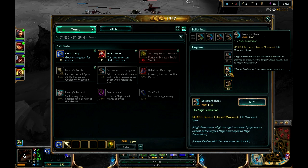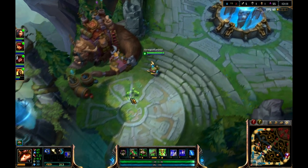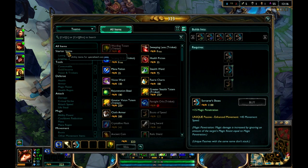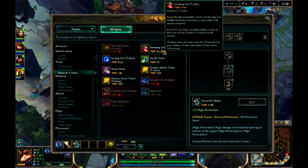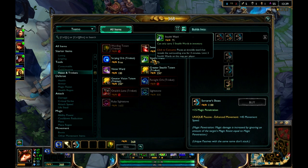You can grab items while dead. Boots are very important because they increase your movement speed and some other stats. Over here in the shop, you can see all the item stats: consumables, gold income, vision and trinkets. Here are your wards and your sweeping lens, which get rid of wards. You have your vision ward, which is visible but will reveal any invisible units in the area. And then you have your stealth ward, which is invisible but only lasts for about three minutes.